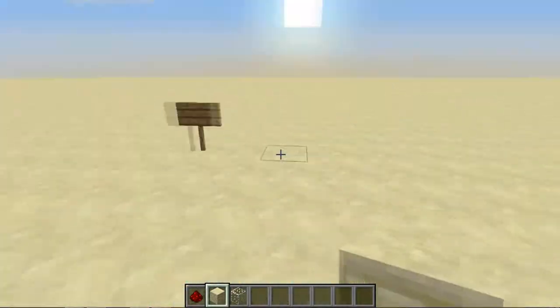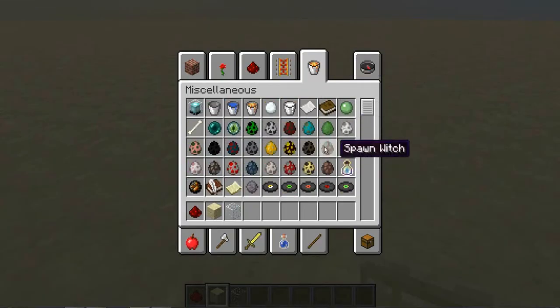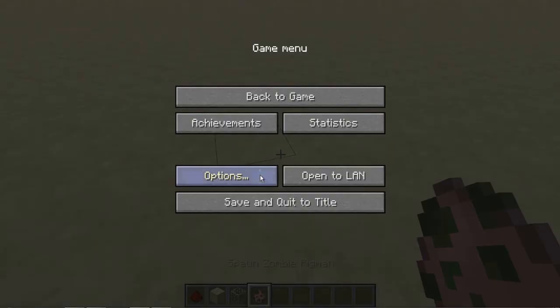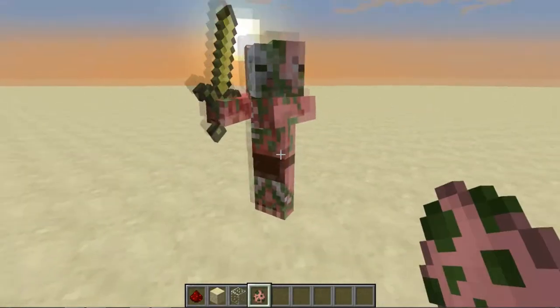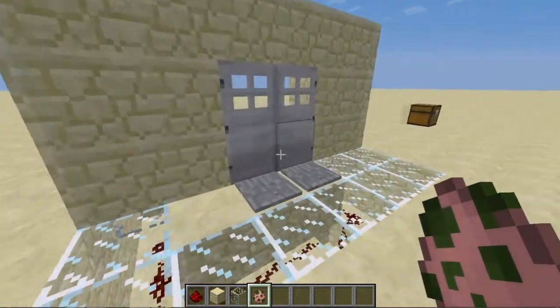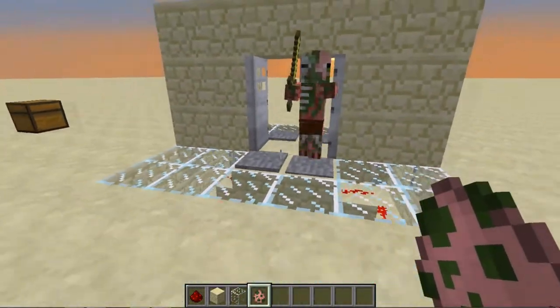Say you're running from a monster — let's have a zombie pigman chase us. So if a zombie pigman is chasing us and we're running, we can just run through the doors here like that.